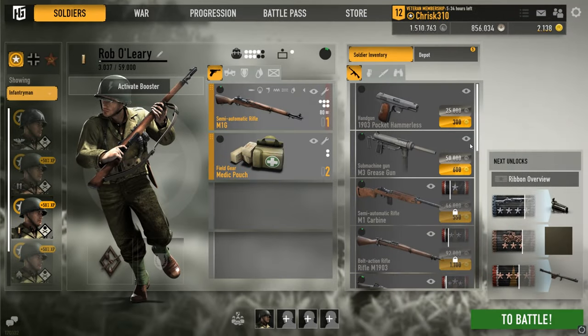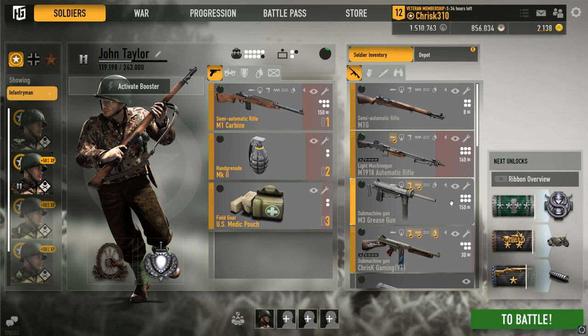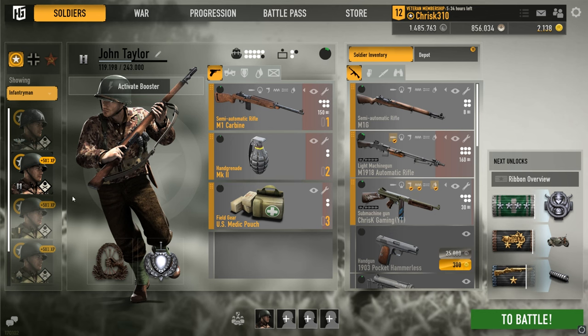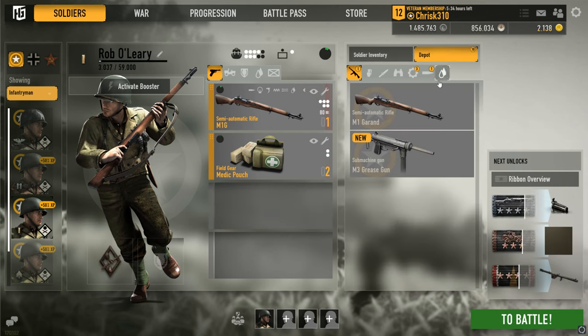When wanting to buy equipment or weapons for one of your characters, sometimes you will find the item to be somewhat expensive. Well, you can, for half the price, take it from another character that no longer needs it and pass it to him through the depot. This should only be done if you are determined not to use it anymore on the second character.